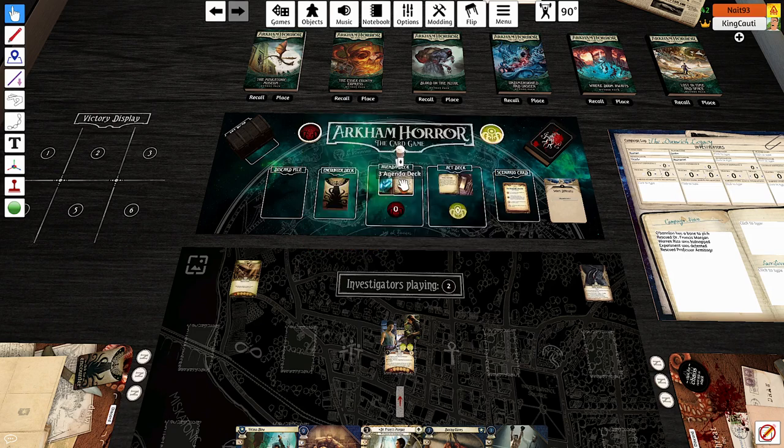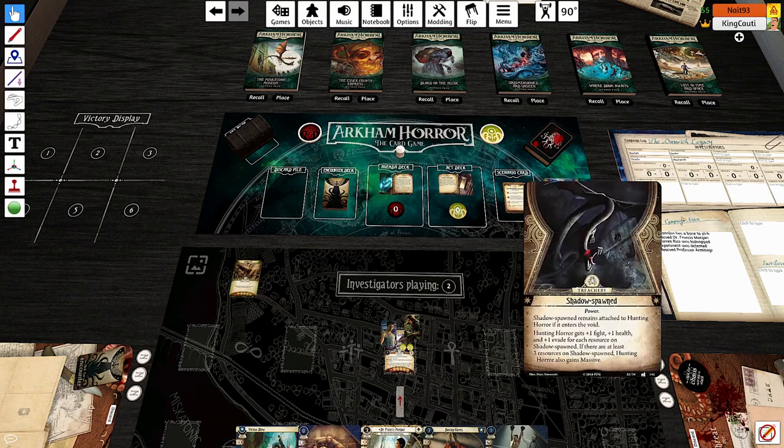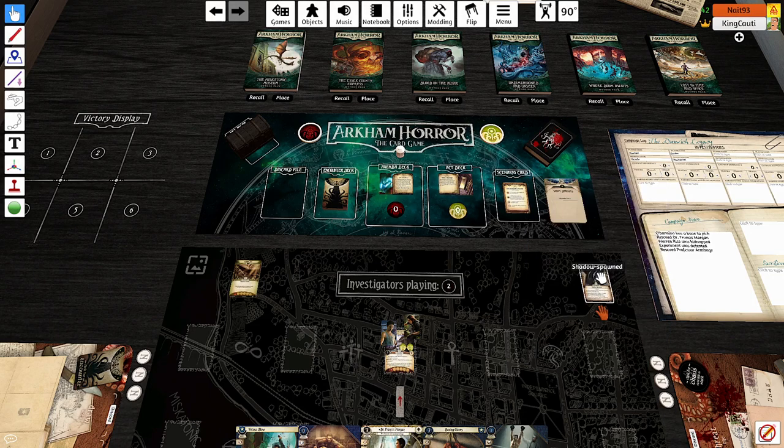When the hunting horror enters play, forced: attach the set-aside copy of Shadowspawn to it, or add one resource to Shadowspawn if it's already attached. Five doom to advance. Shadowspawn remains attached to the hunting horror even if it's in the void. It gets plus one fight, plus one health, and plus one evade for each resource on Shadowspawn. If there are at least three, it gains Massive.